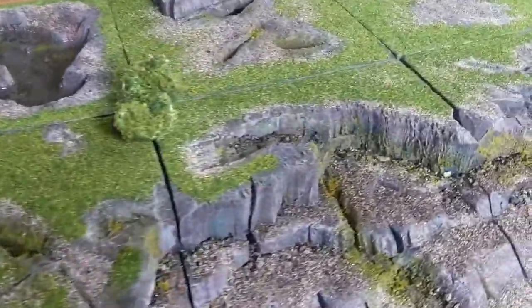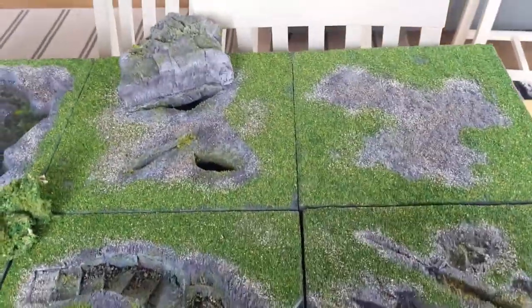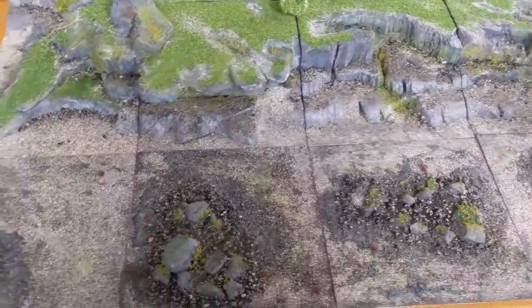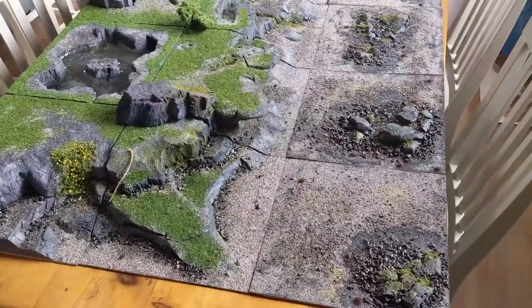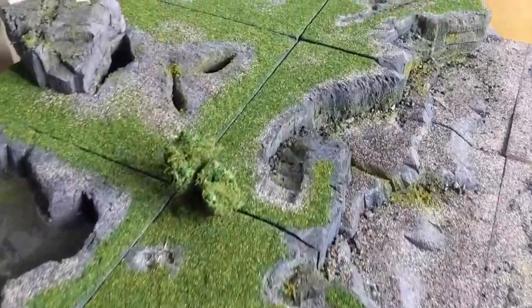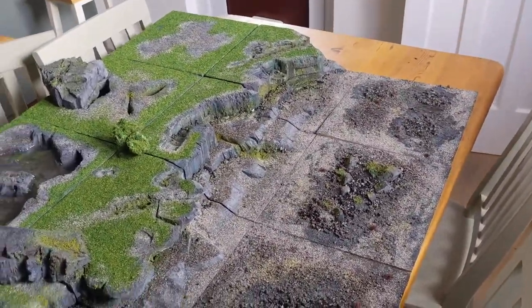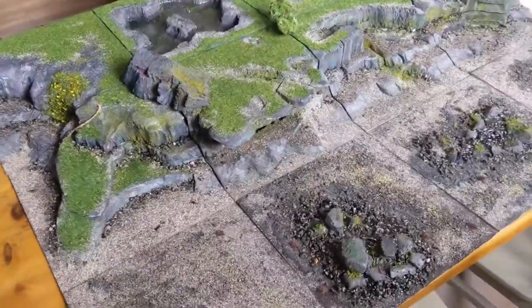So the riser tiles can be used as a board edge, as they've been used in this case, or they can form a massive central hill. They're not the most complicated to make but I still think they are worthwhile making and they've added a real element of different playability. I'm really pleased with how they've turned out. In this video I'm going to be showing you how I've textured them, how I've flocked them, how I've cut the holes in them, and how I've put them together.